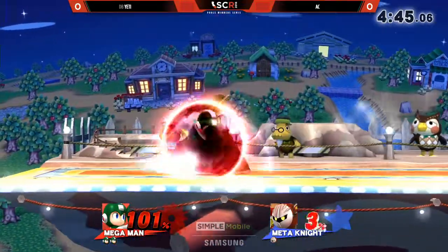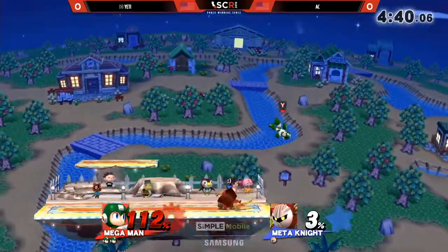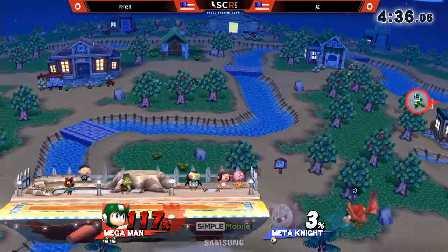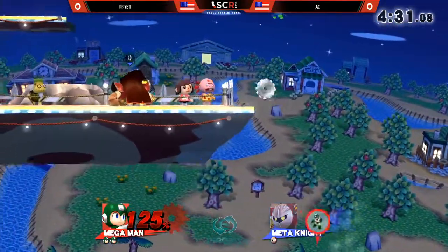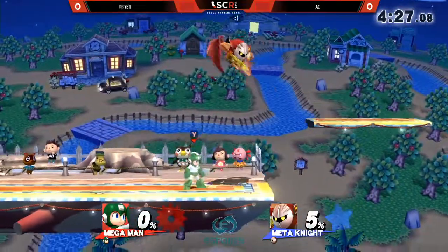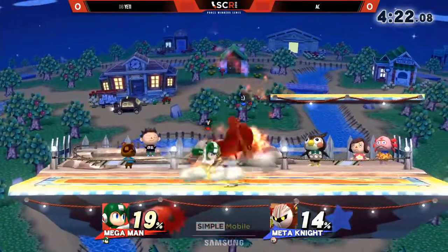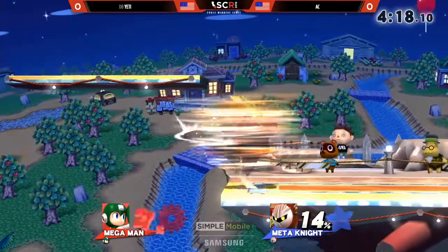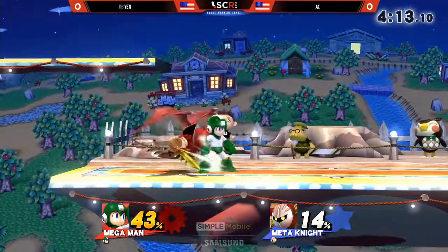You gotta give Mega Man those tools. It's good on AC to know that he's just able to immediately roll out of leaf shield in those instances, so he doesn't have to deal with that pressure at all and get grabbed. But Yeti does not have a jump right now. Down air — that's it. Throws the metal blade for good luck. Always trying to get all that extra damage he can possibly get. 19% — it looked like he was trying to SDI down just to try and fall out of the tornado. Fortunate for Yeti, just kind of falling into that final hit of tornado there.